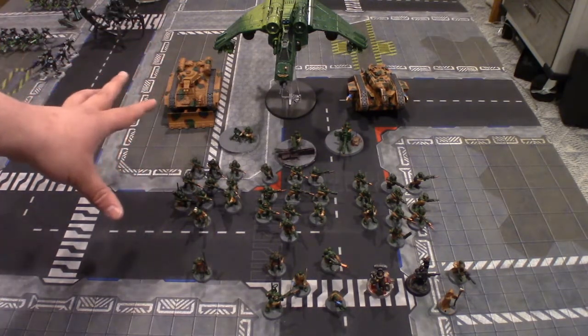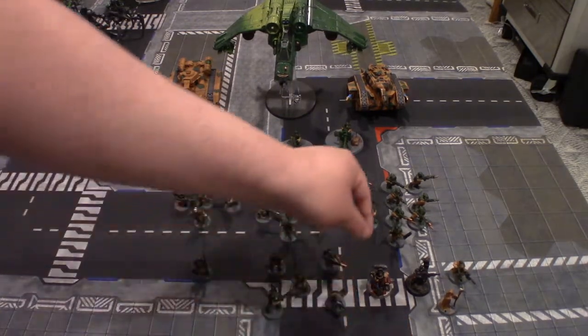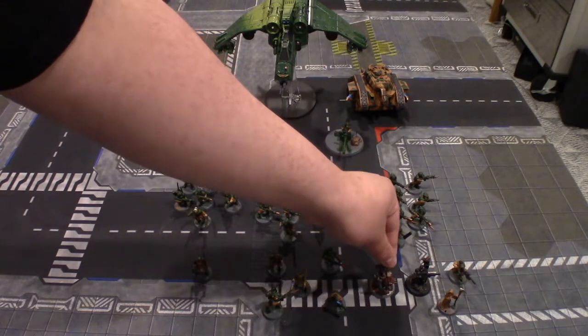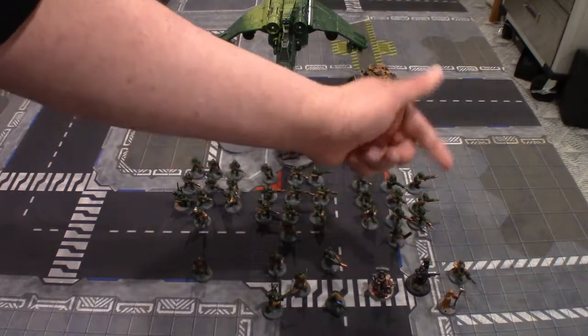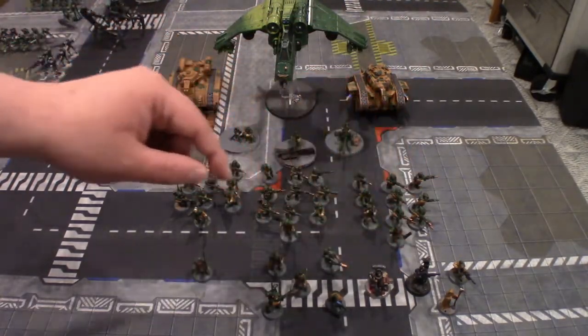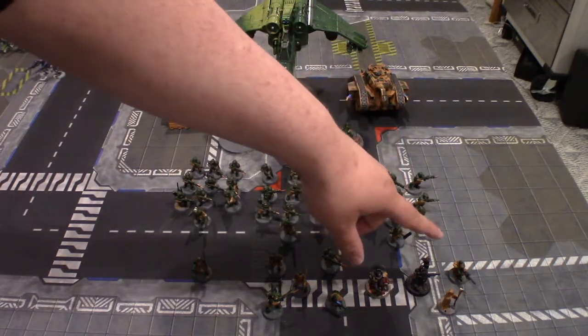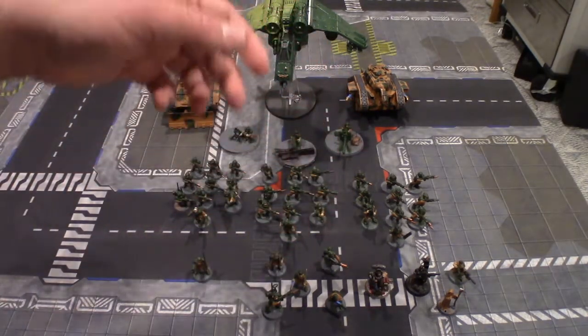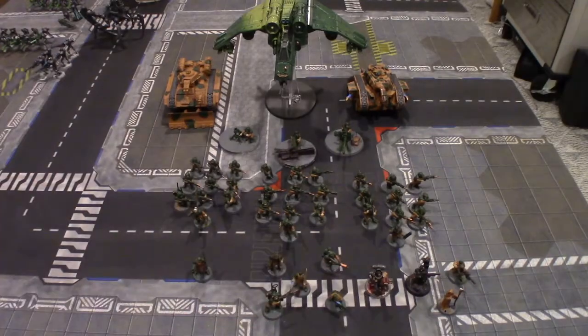And that finishes off the battalion. For my Vanguard, the HQ is an Ordo Xenos Inquisitor with a bolt pistol and bolt gun, and he'll be a Psyker with the Terrify psychic power. I have two Vindicare assassins with their standard weapons. And then I will have an Astropath with the Night Shroud psychic power, and he has a laspistol. And that is my 1,000 points of Voskayan Guard with Imperial agents.